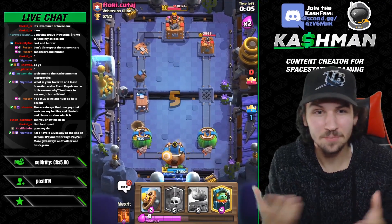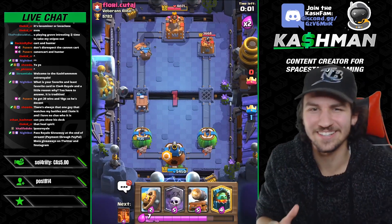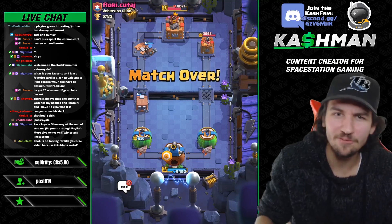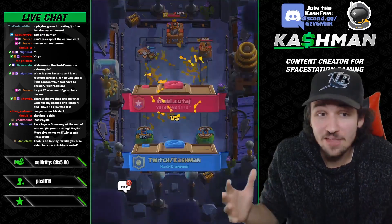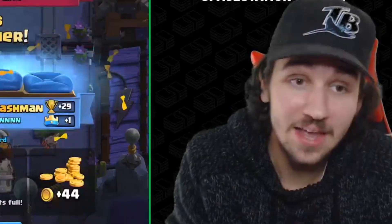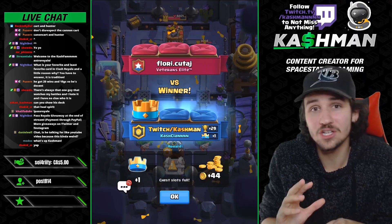I did not mess that up — gg well played, taking that game. I didn't even use the Graveyard in that matchup — I just used the Cannon Cart. So it just shows you there are almost two win conditions in this deck. Cannon Cart kind of OP, Hunter, Inferno Dragon, Goblin Cage — all really good on defense. The Heal Spirit just keeps them all alive. This deck is solid, solid, solid.